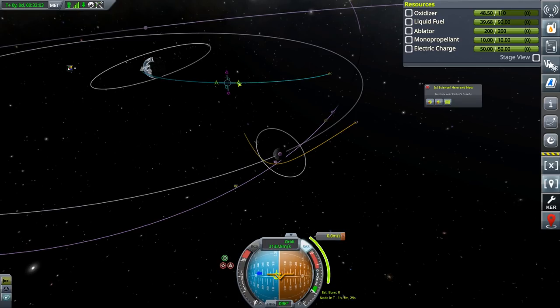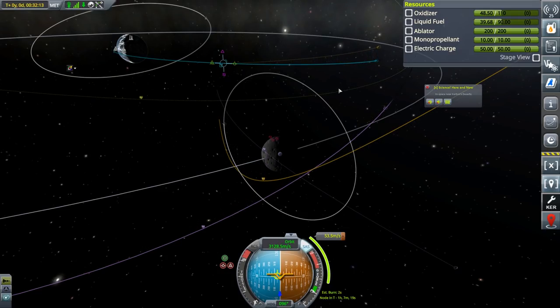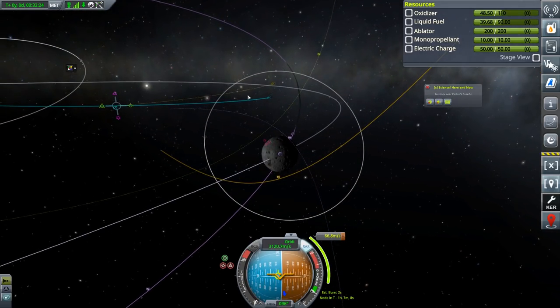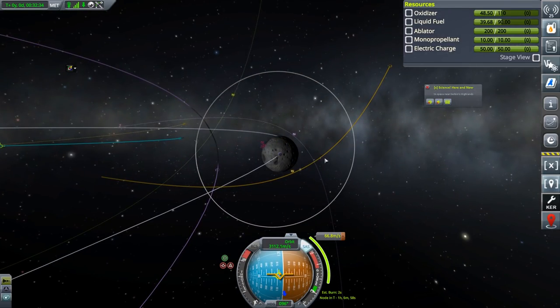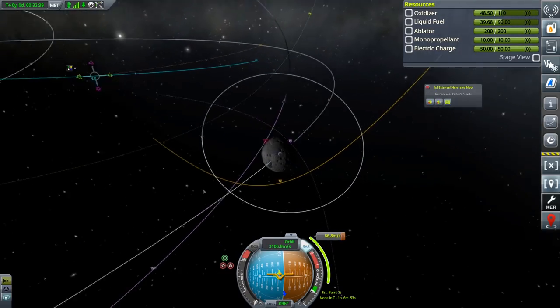Start another maneuver up. And now we can adjust things to a much finer degree than before. Everything's fine there. So add a maneuver. And now we can control this using these. So if I want to move this, it's not anywhere near as hard to actually do that. And we're going to just adjust this so that we end up in a polar orbit, or roughly polar. That'll be a two-second burn, so that shouldn't be much of an issue.